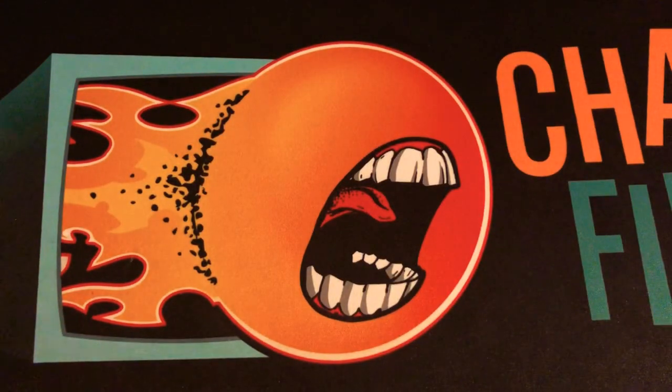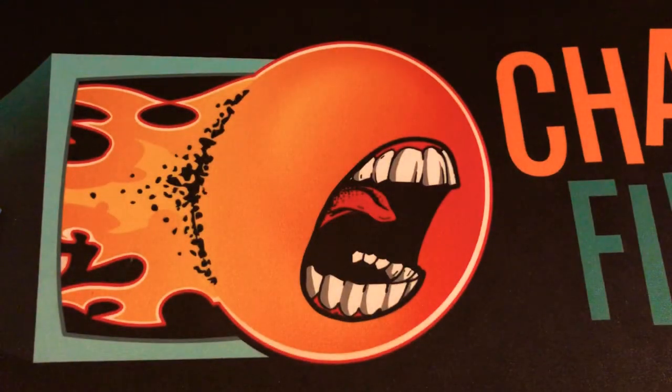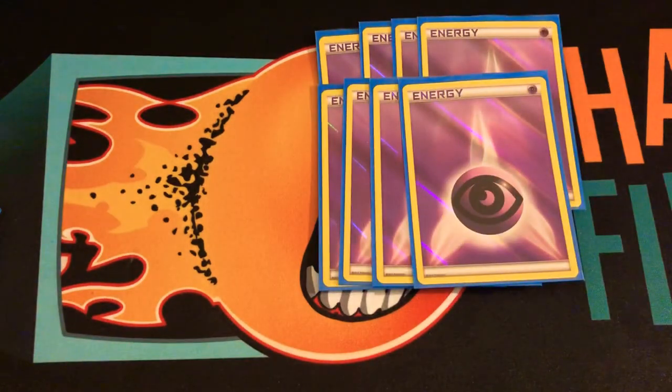For energies I'm playing eight copies. I have Malamar in the deck so I can bring back one energy to retreat. Marshadow costs one energy, and even though Malamar costs two, I'll pretty much always have Altar of the Moon, so it won't hurt me. I can just bring energy back.